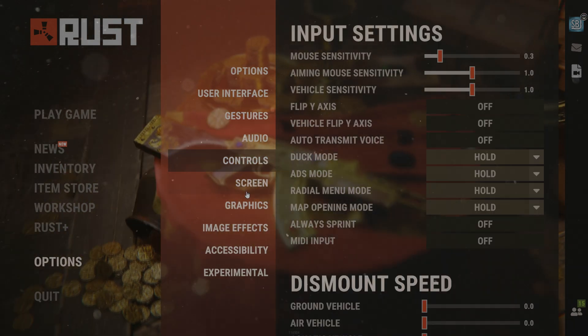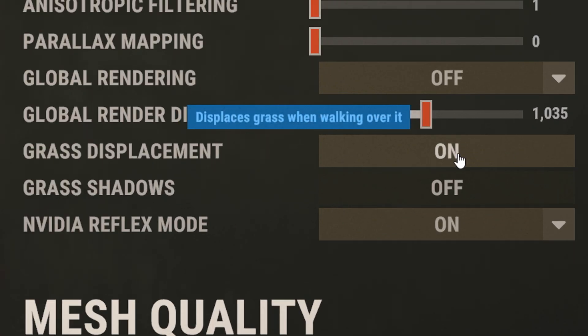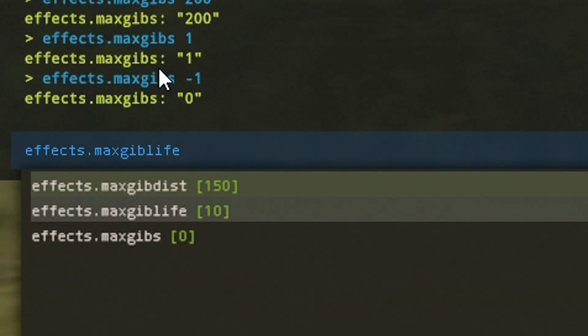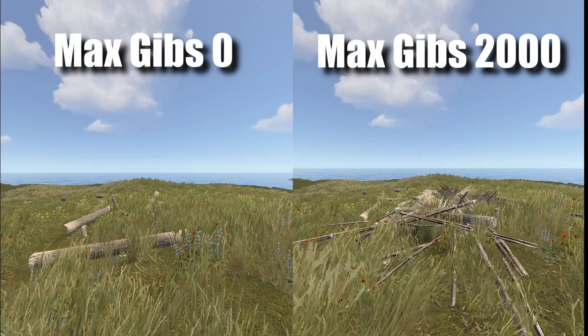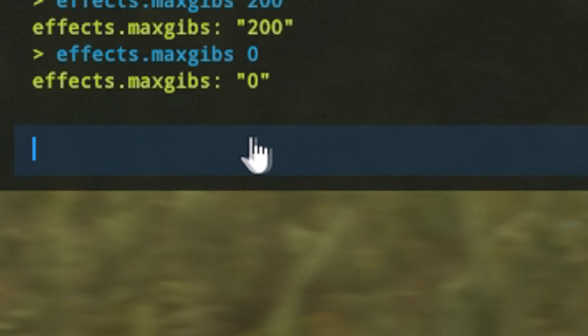These next tips are all about the settings in Rust. The first setting you want to change is grass displacement — when it's turned on, it's way easier to see dropped weapons on the floor. The next setting to change is max gibbs: the higher this setting, the more debris you'll see when you break things. Having loads of debris on your screen mid-raid can be pretty distracting, so keep it on zero.